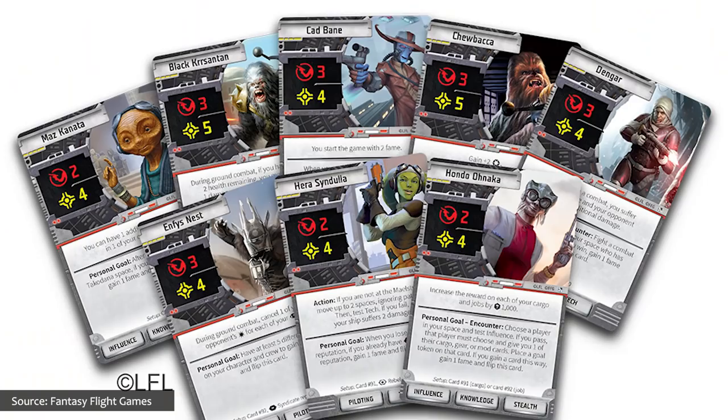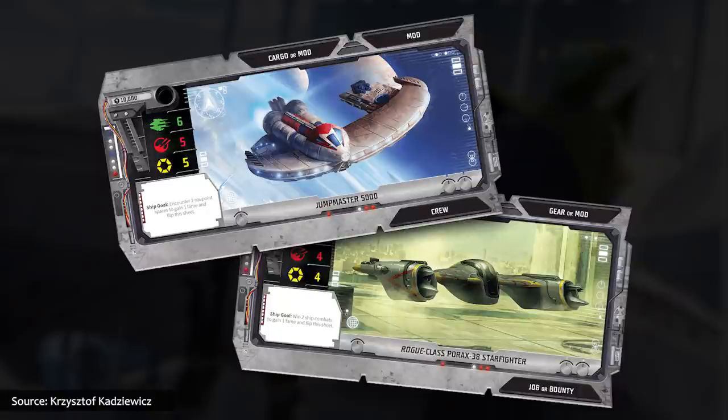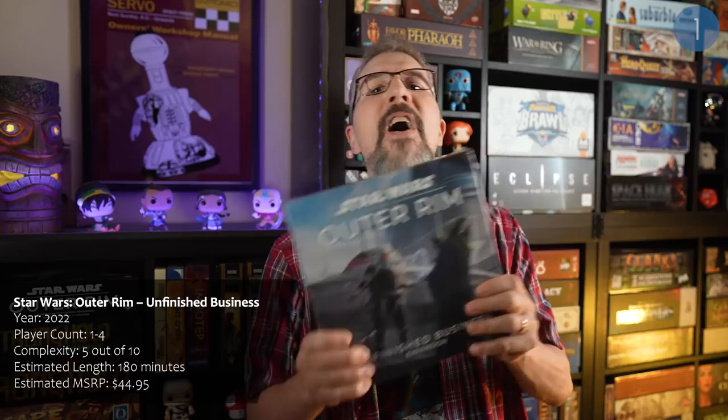So here's a heads up on several games that are peeking out from around the corner. For example, the anticipated Unfinished Business expansion for Star Wars: Outer Rim is currently scheduled to land on June 10th. This expansion provides what many players of Outer Rim have been hoping for since it was initially released: more characters, more ships, gears, bounties, jobs, encounters, and dice. Additionally, two new tiles and systems for favors and ambitions are also introduced, making that galaxy far, far away seem a little bit bigger.